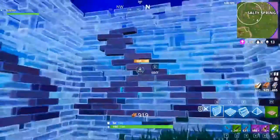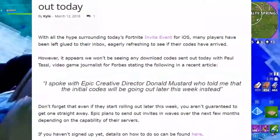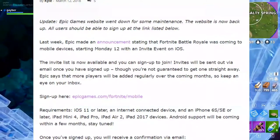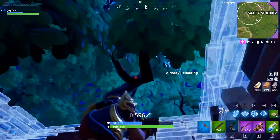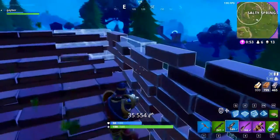But don't stare at your inbox, because the invites won't go out until later this week. If you are still confused about how to sign up, Fortnite made a guide. The link will also be in the description. The last thing about Fortnite mobile is the first pictures of the UI layout and controls.